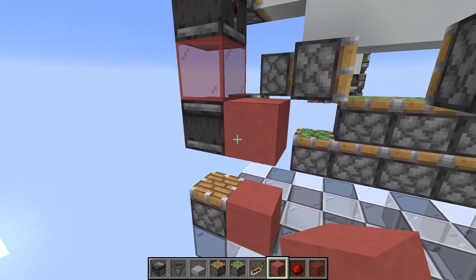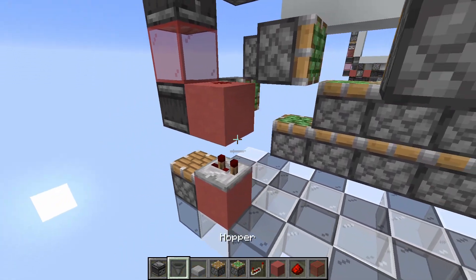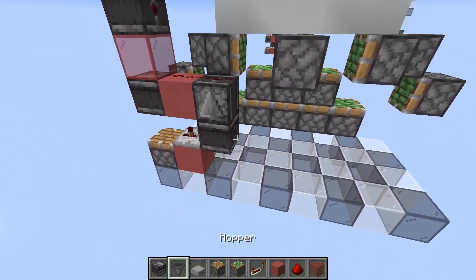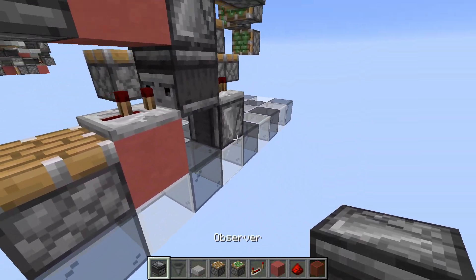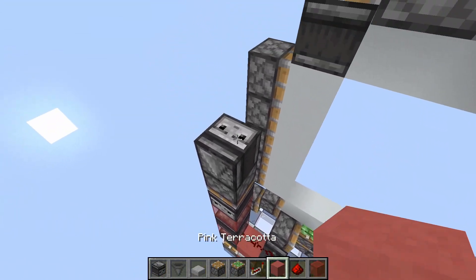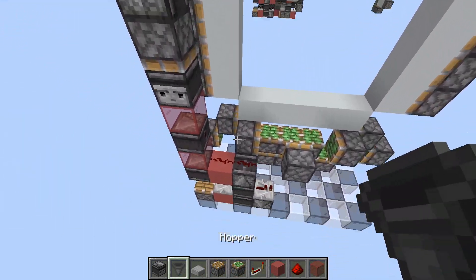Now we place two blocks like this, dust on top of the top one and on the bottom a two-tick repeater. Then two observers like this, dust on top, an observer here with a one-tick repeater and an observer facing into this block. To activate this, this line will trigger three times and we use this to control the whole bottom.